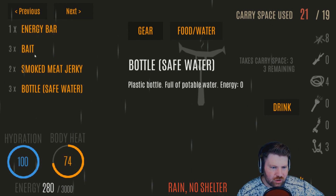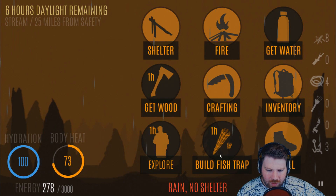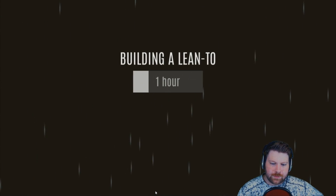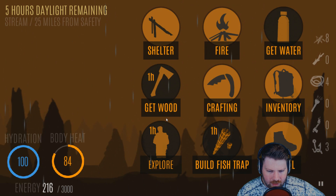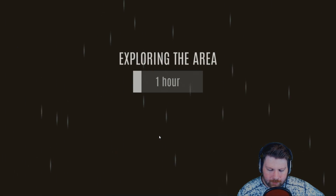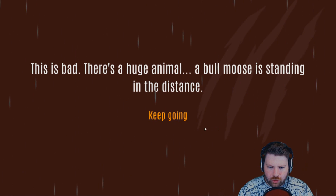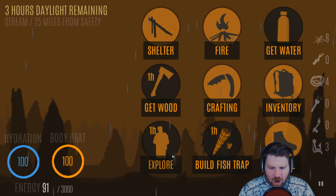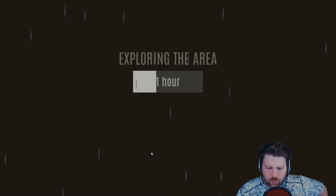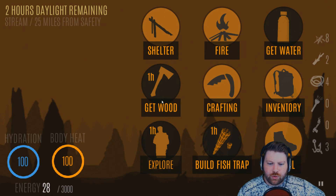We now have three bottles of safe water, two smoked meat, three bait, one energy bar. It's getting late and raining with no shelter, so we'll make a shelter and camp out for the rest of the night. Five hours remaining, plenty of body heat and energy — let's explore. We found crickets. A huge animal — a bull moose standing in the distance. That means we cannot collect wood, but we can explore some more.